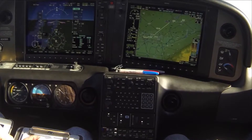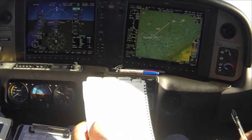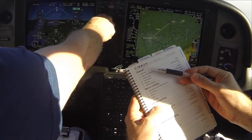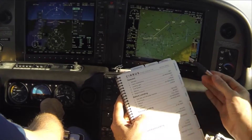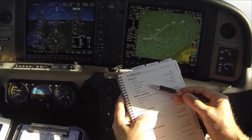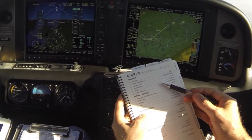We're pretty nicely set up for the approach. Now we'll go back to our descent checklist and finish that. Our altimeter is 30.15 and that's now set. Cabin heat and defrost is good, landing lights on, fuel system — we did switch tanks over to the fullest, which is on the right. Mixture we'll hold off on.